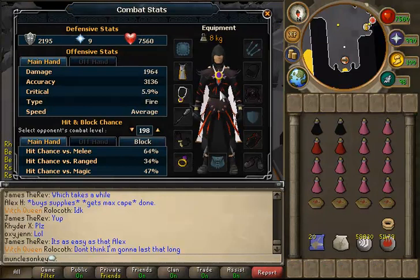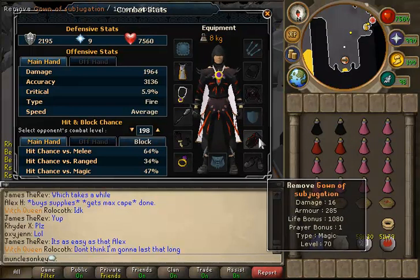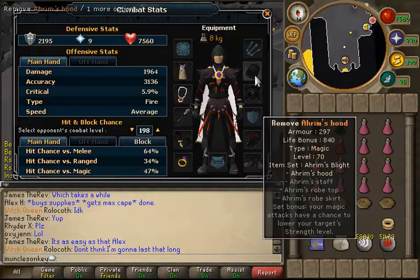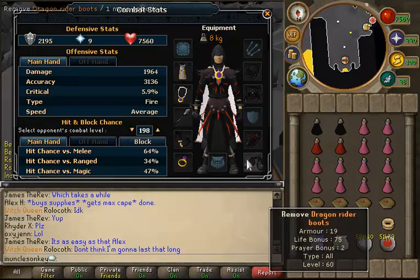So this is the gear I use. It's by no means the best, but I don't have a ton of money to blow on Virtus or stuff like that. So I used a chaotic staff, which has really, really high accuracy, which helps a lot here. And then a subjugation top and bottom, I used an arm's hood, and dragon rider boots,